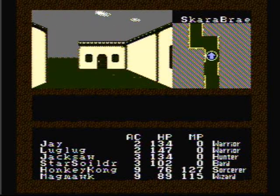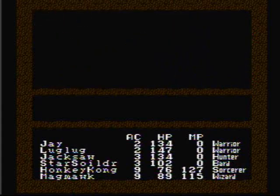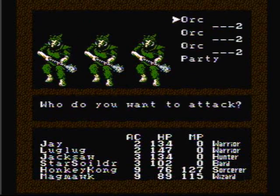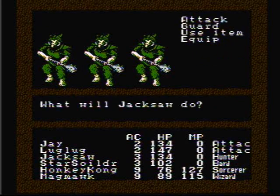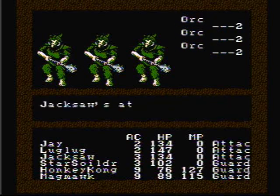Now what we're going to do is go to the Scarlet Bard and explore the cellars beneath it. Watch out, it's some orcs. What we're going to do here is have our three main fighters attack. It is going to take two rounds for them to kill all the orcs, but that way I'll save my magic points.